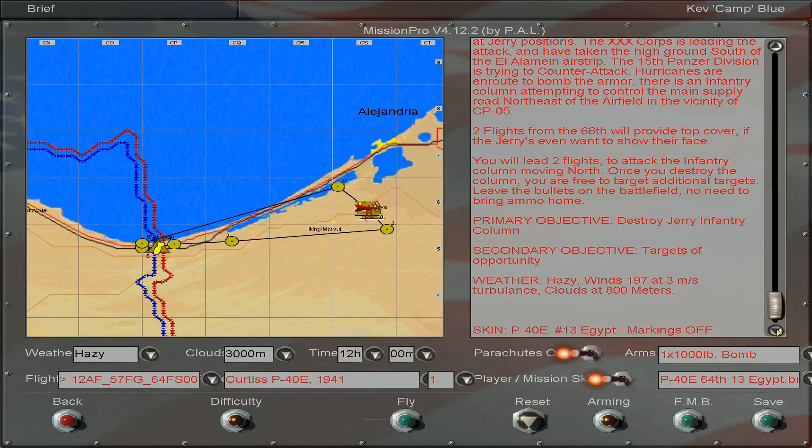The skin is a P-40E, number 13, Egypt, with the markings off. So another ground pound mission. Okay, let's get to it.